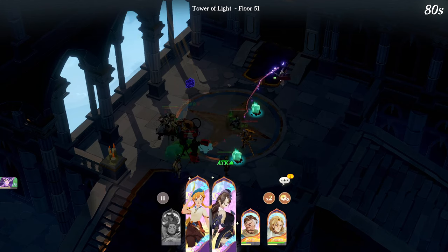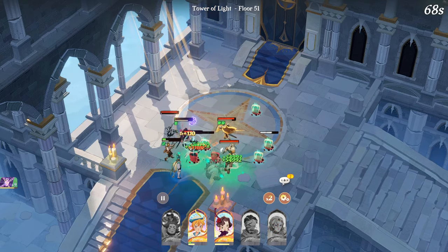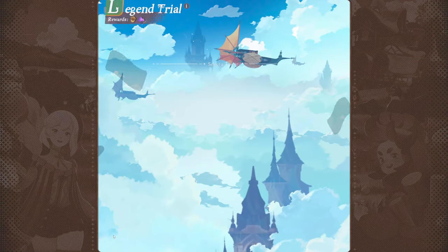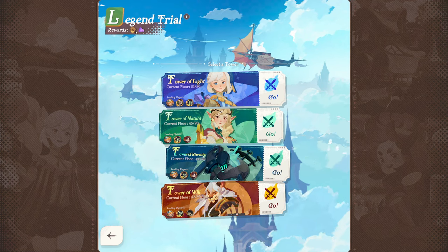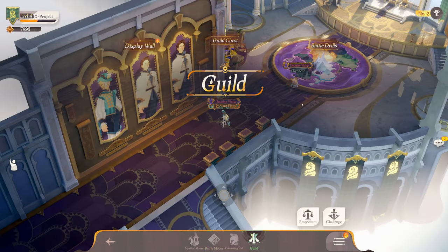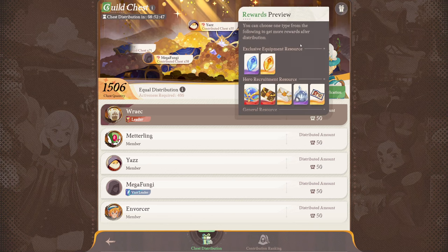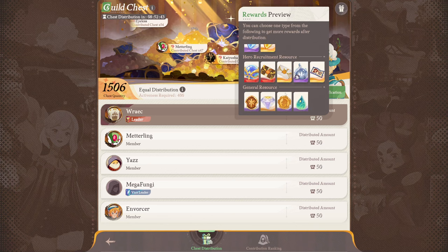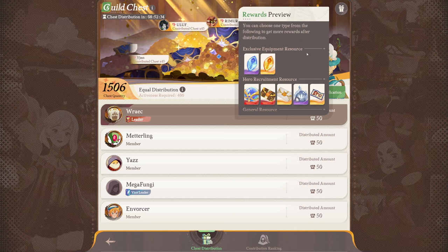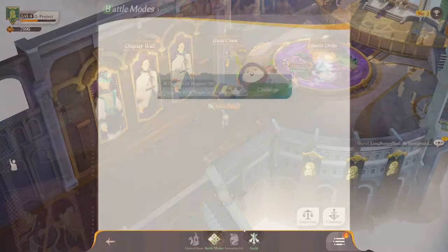That power increase helps you clear stages you couldn't before. I attempted the stage — Corin gave us some shields, but Igor destroyed my team, so I'll have to come back to that later. The rewards in legend trial include acorns, dust, and title essence. Another source is the guild — not just the guild shop but also the guild chest, which is loot acquired by the entire guild and distributed. You can choose between recruitment resources and general resources, and you'll always get exclusive equipment resources including title and temporal essence.